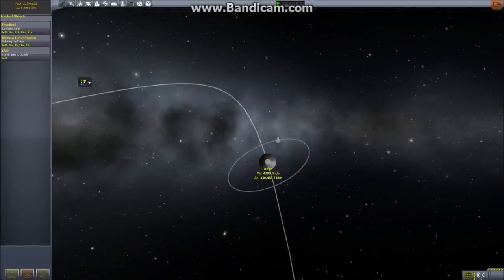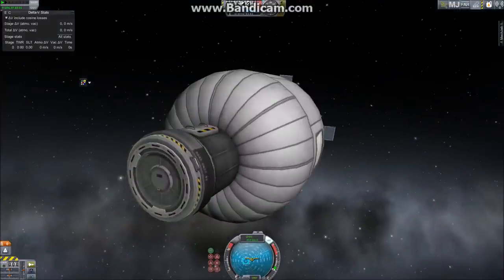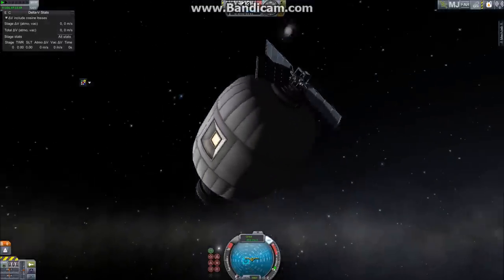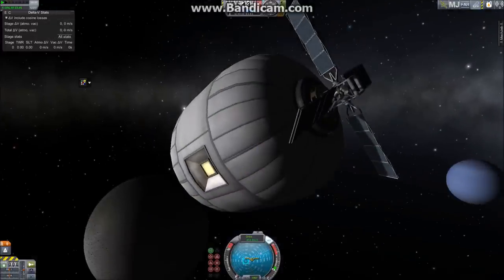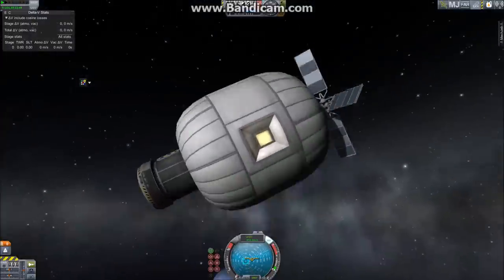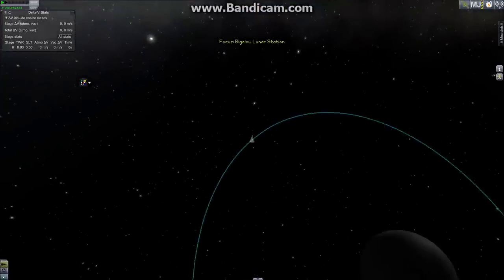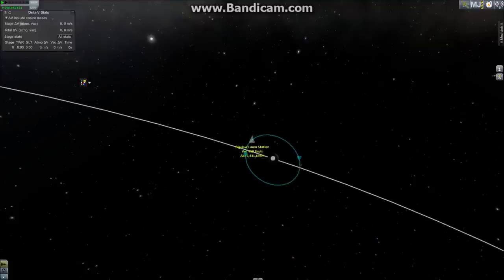This is kind of funny — this is Triton, which is in the main mod. I launched a Bigelow module to Lunar orbit on my save, then started modifying the planet pack, and this thing got relocated. Halfway through it was orbiting Iapetus at Saturn, and in the end it's orbiting Triton. So this is very cheaty — I'm going to have to remove this save. But there's an important point: if you have a save, installing this mod will break it. Your ships in Real Solar System will get moved around.